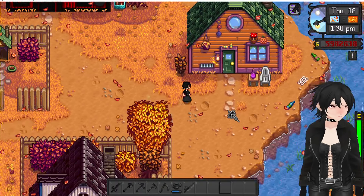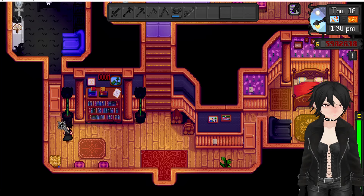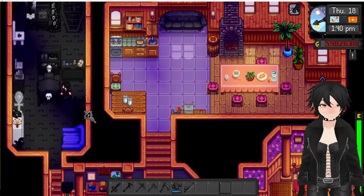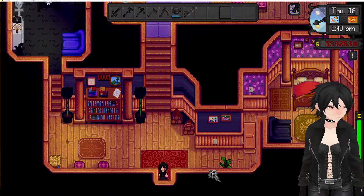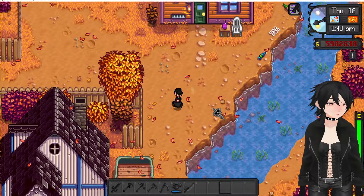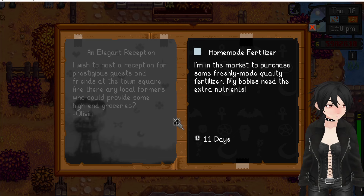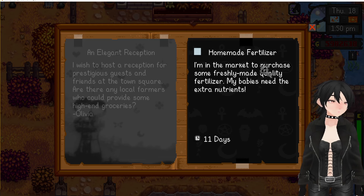I'm thinking about doing a video showing off all the easter eggs because I have 30 in total. Here's Penny's house — she's got her goth room. Gave her a death rock look and I love it. She's definitely one of my favorites that I did. Even the wallpaper — love how it looks.